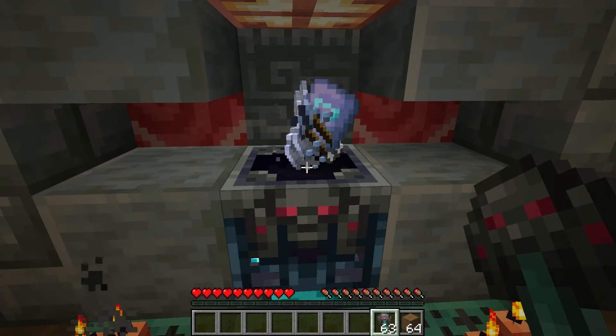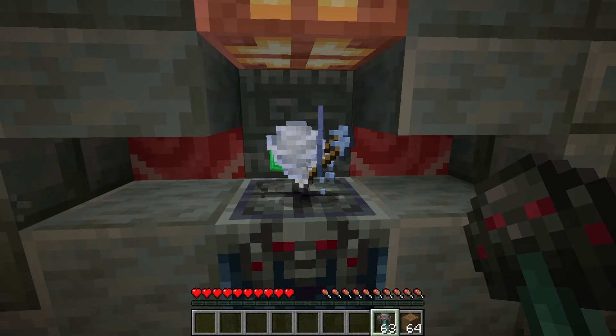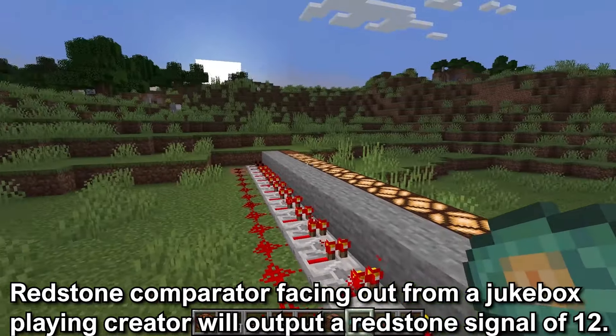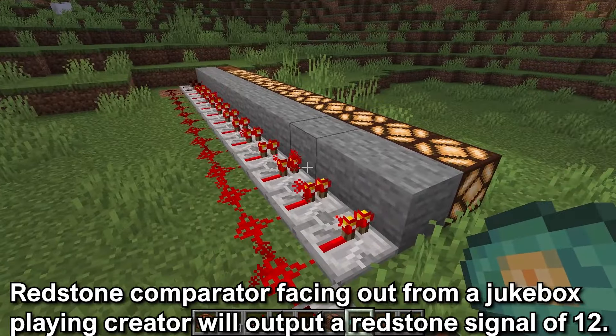It could take on average opening 13 ominous vaults to get the Creator Music Disc. Lastly, having a redstone comparator facing out from the jukebox playing the Creator Music Disc will output a redstone signal of 12.